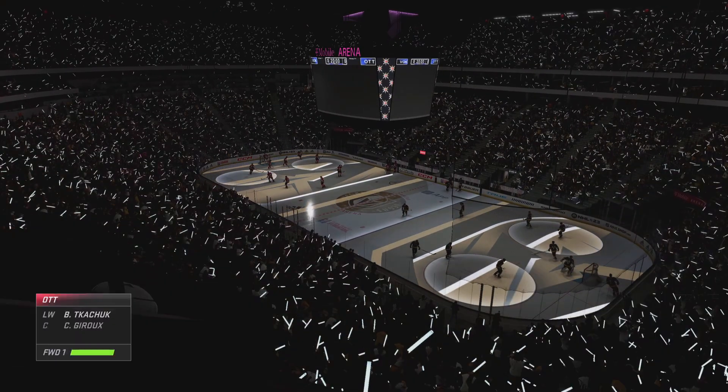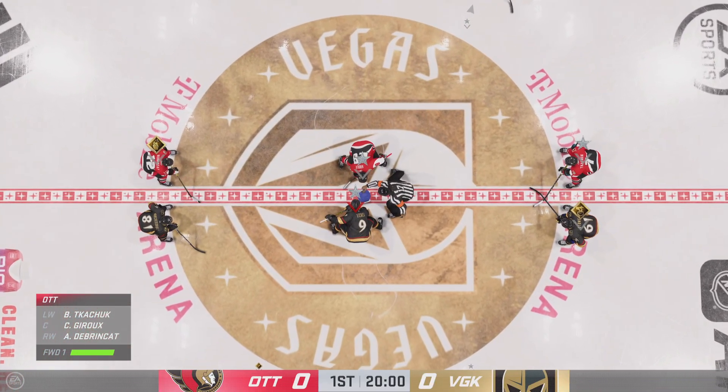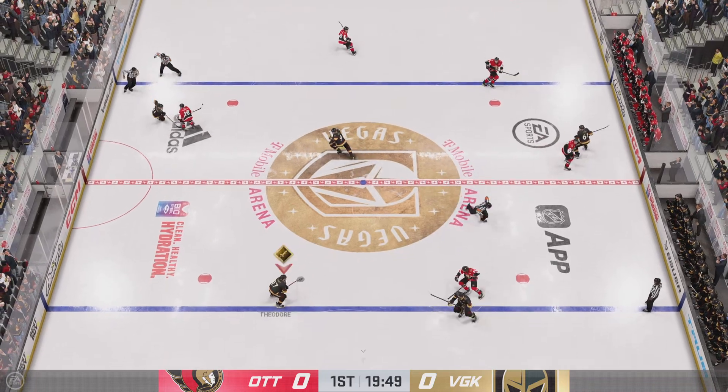Hi everybody, welcome to EA Sports. The energy around this city and here inside the arena is electric as they get set to kick off a homestand. The Golden Knights start with possession as we are now underway.